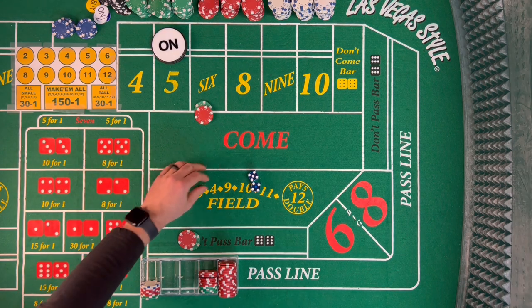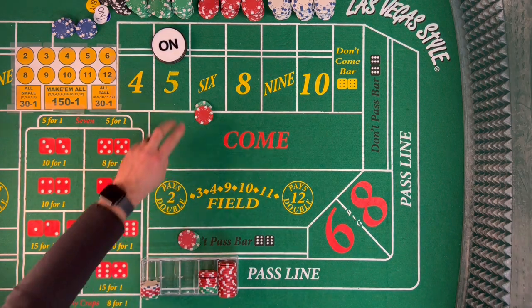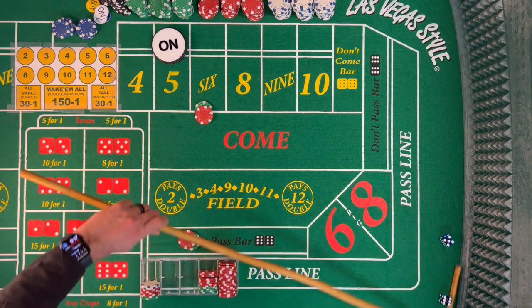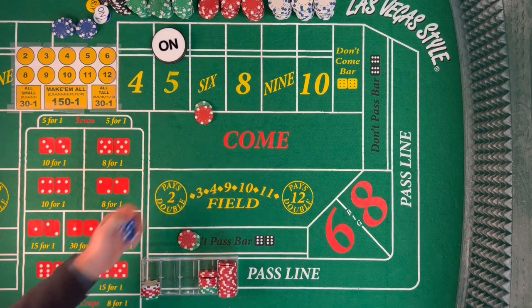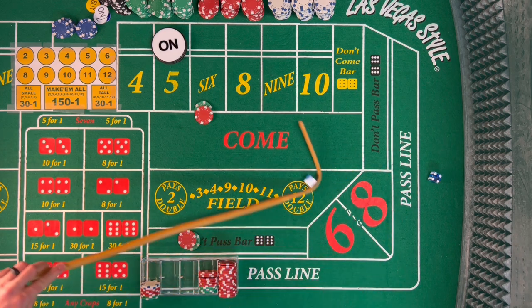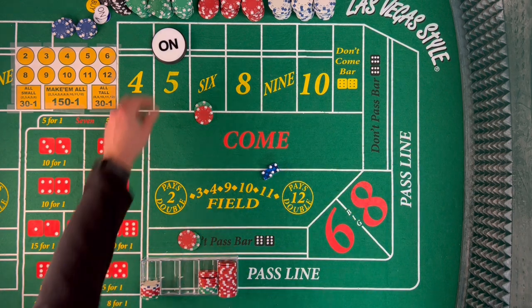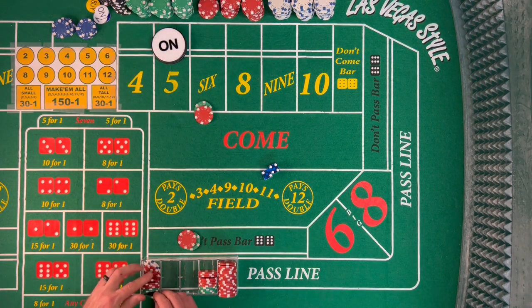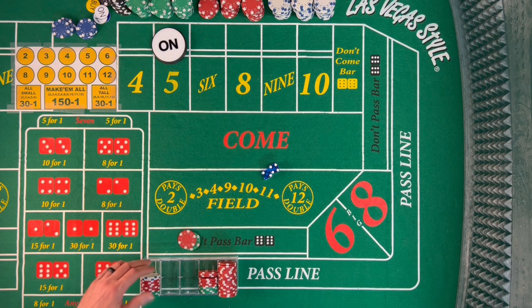So at this point, even if Big Red hits, we'll lose the don't pass but the place win will cover us — that's break even. That's where we want to transition to the light side. We're hoping for that 6 before Big Red though. Dice out — and there's a Yo, Yo 11. Dice out — and there's a 6! 6 easy, 4-2-6 — that's great for us. That's going to pay $35. We rack it and bring it down. That's a little bit of a bonus win, because if we hit Big Red now, we're in a great spot going to the light side.